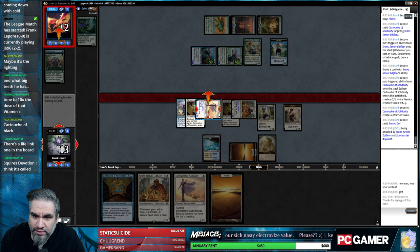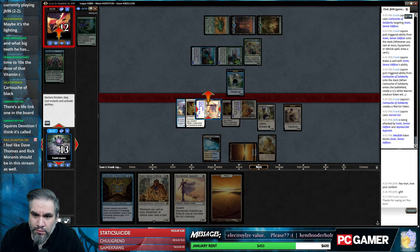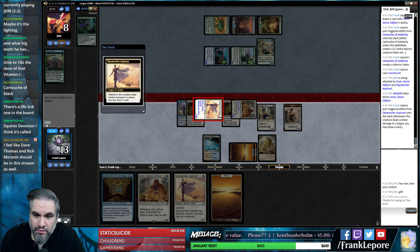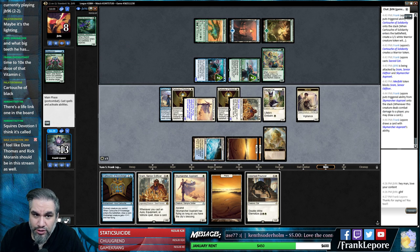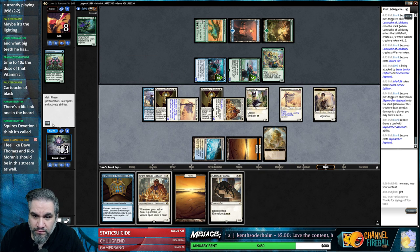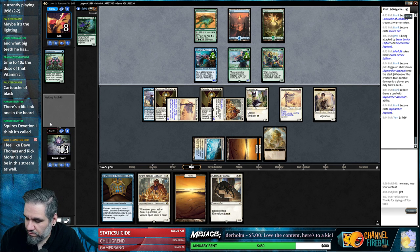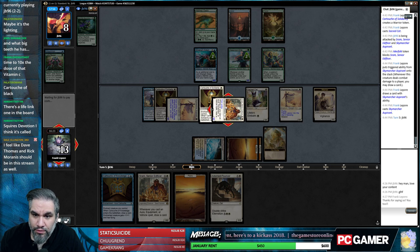So close to dead - we can put a cartouche on this guy and attack for eight, put them to four. But it doesn't do much if we're not killing them - we can just do that next turn. I feel like we're in good shape. We're not dead if they play Tempest Caller. Another unsummon's pretty brutal.